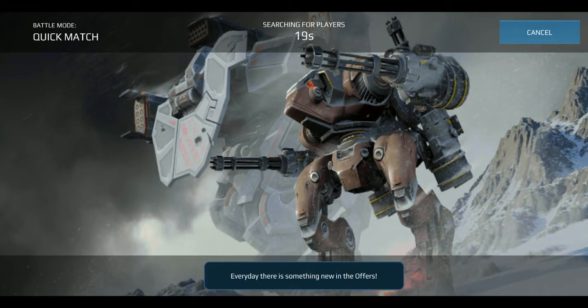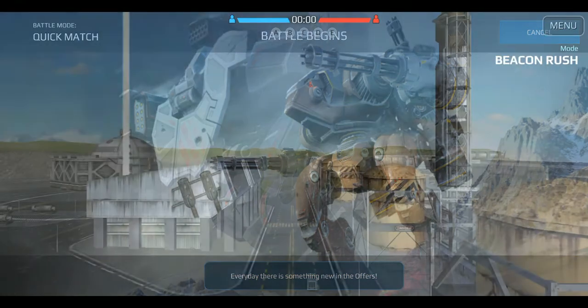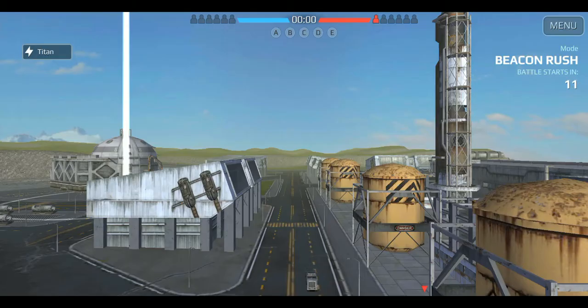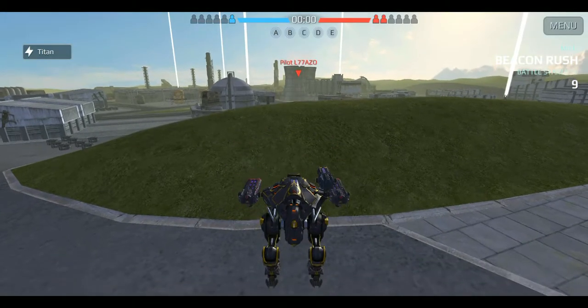This quick match is taking a lot of time — still 20 seconds. The test server takes much more time. While the battle loads, I'll take brawling weapons: Corona and Halo.